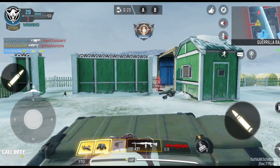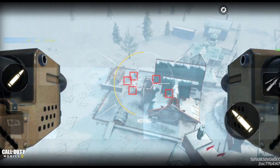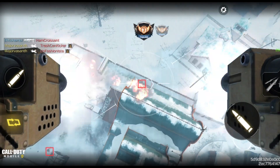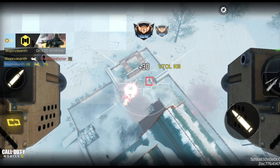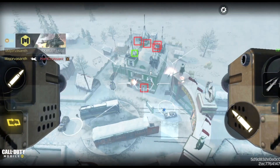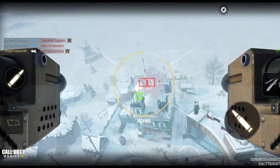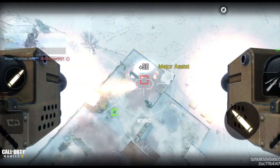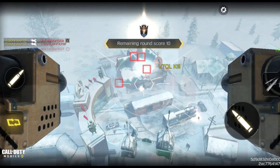Friendly XS-1 Goliath incoming. Ptoll on standby. Ptoll inbound. Friendly XS-1 Goliath is landing. All nearby Goliath is flying.